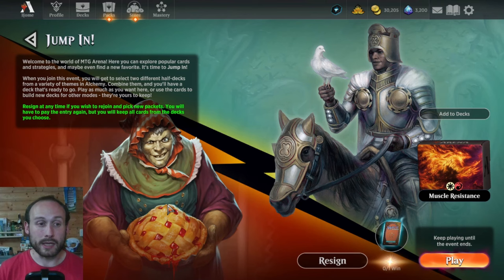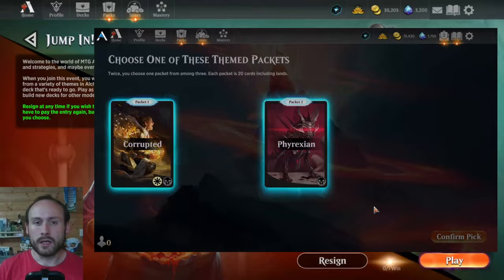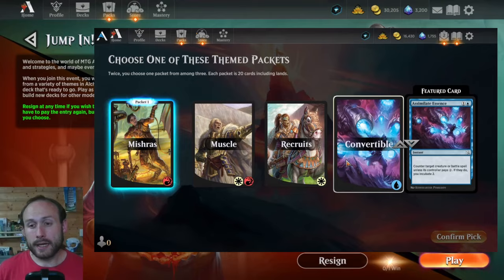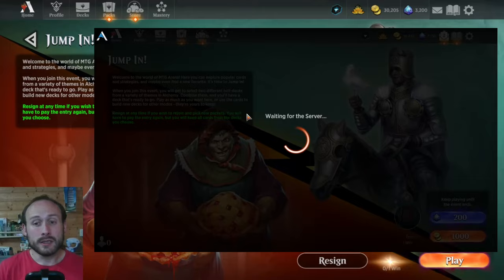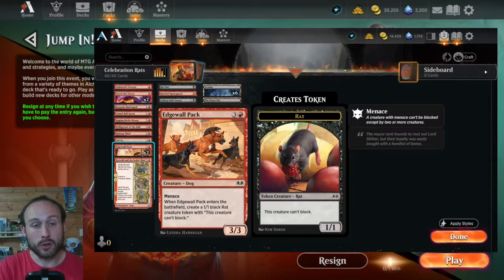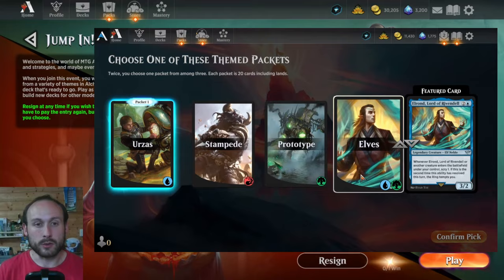Whether you're likely to see Eldraine packs depends on whether you've chosen many other packs before. On my free-to-play account, I entered 20 Jump In events for research. Out of 20,000 gold spent, I found about 11 or 12 of the new packs, with a couple of duplicates. There's one out of the 10 new packs I haven't gotten at all. So although you're getting two rares and 20 commons per 1,000 gold, I only got about half the Eldraine-specific value I was looking for.